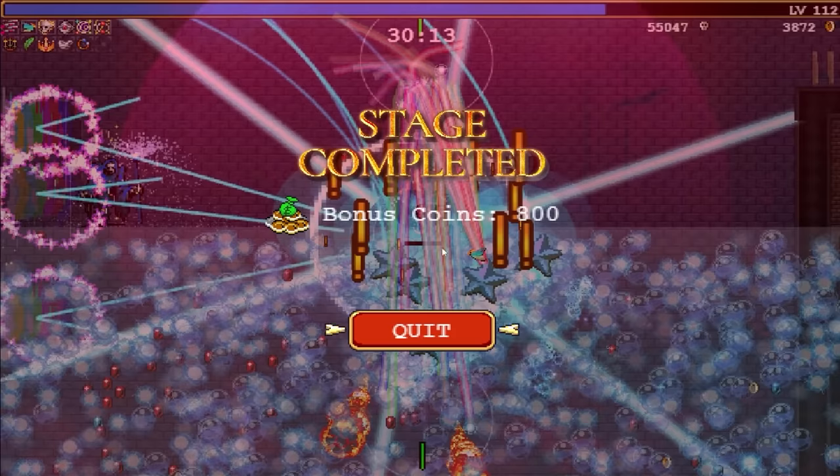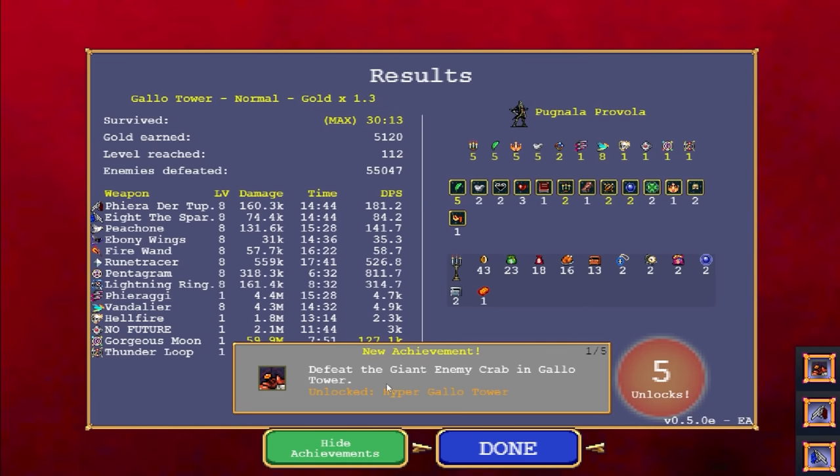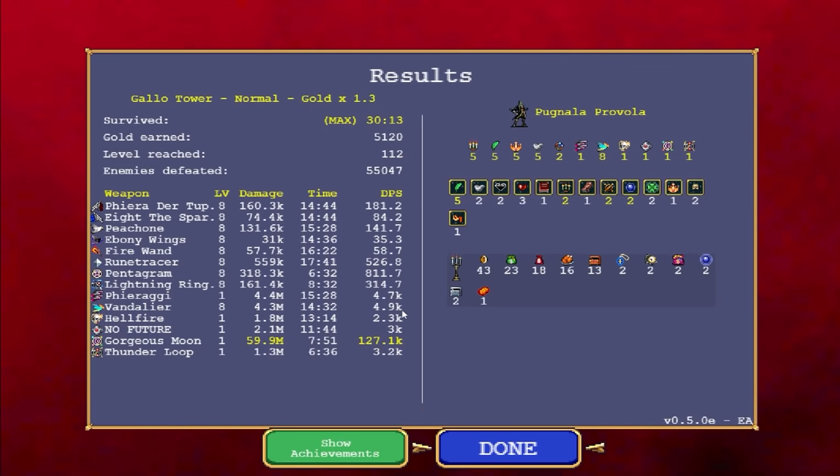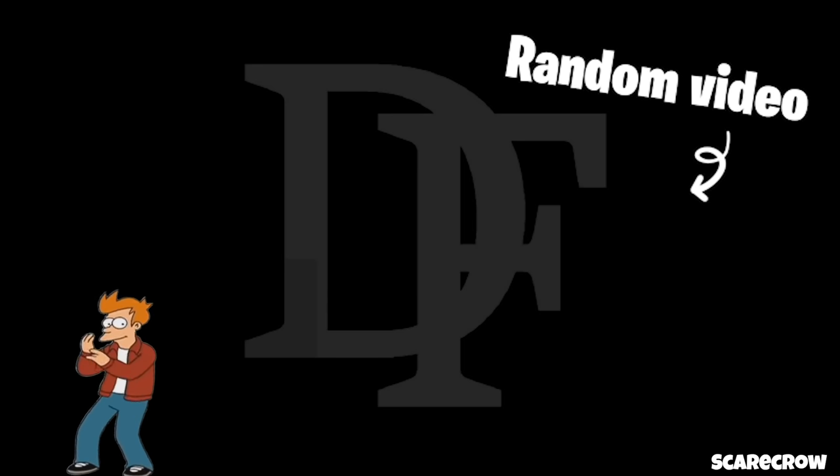Never mind. I think the way to upgrade that is to do revives before hitting the ultimate form. But we unlocked Hyper Gallo Tower for defeating the crab. We unlocked the weapon we already used. So the spinny lasers are about as good as the Vandalier, which is crazy — they did about the same DPS. The gorgeous moon did the most, but it eliminates everything all at once, so it's also good. Thank you.